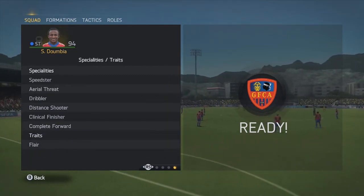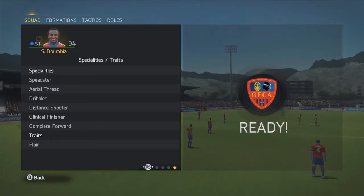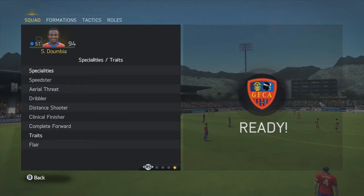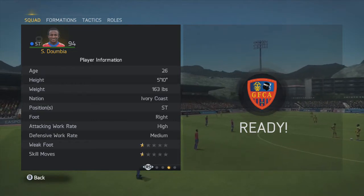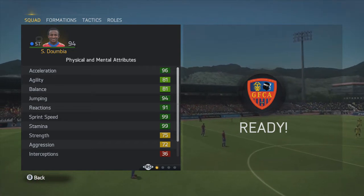That's his in-game stats. He has the flare trait and his specials are: speedster, aerial threat, dribbler, distance shooter, clinical finisher, and complete forward. Those in-game stats are insane — he is insane in-game.